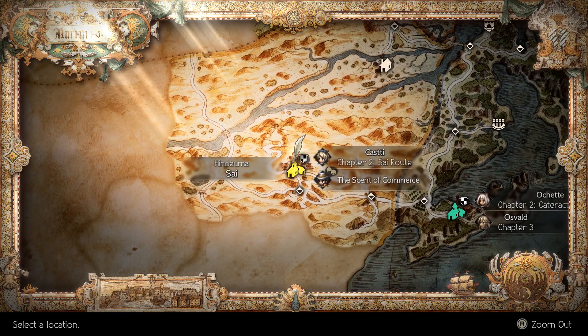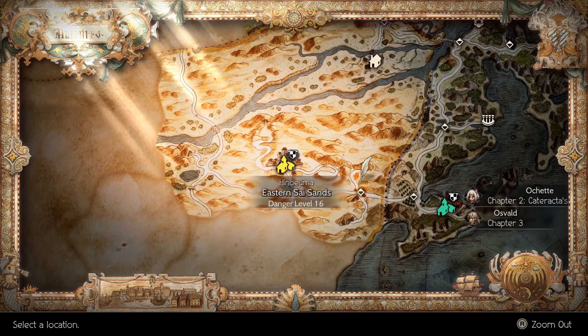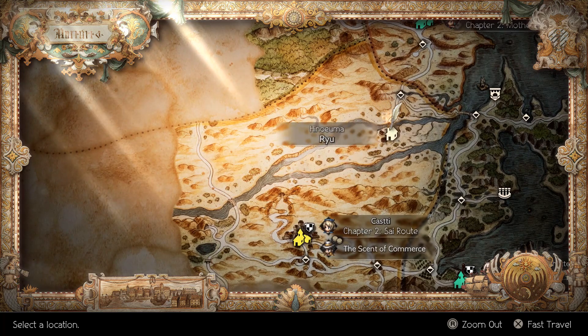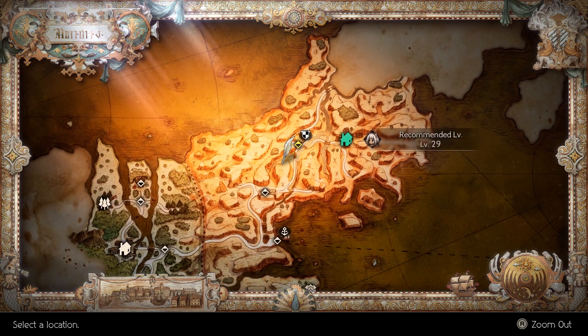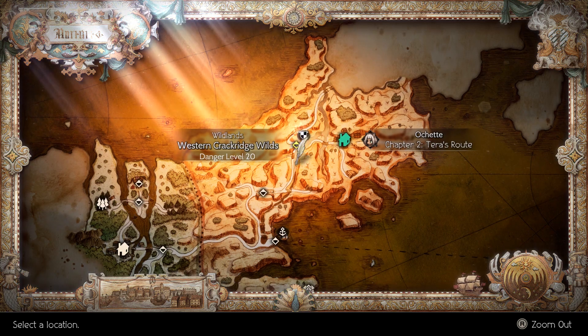Next up is the warrior's guild master. This guild master can be located at Sai Village. Following that is the merchant guild master, which can be acquired at the western Crack Ridge Wild.